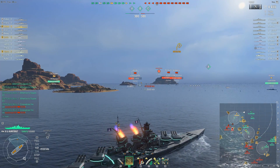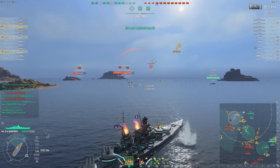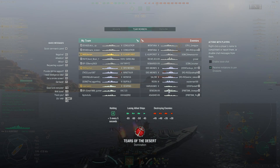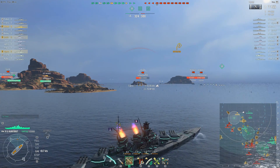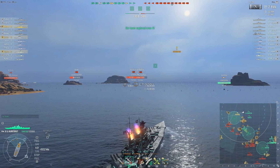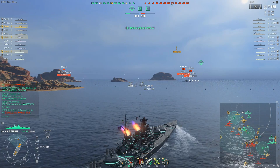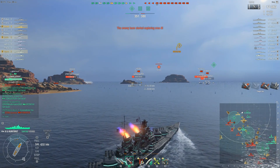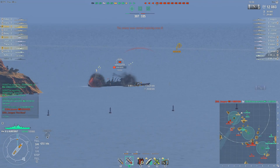Overall this is looking pretty good. We have a Destroyer in each cap and interestingly enough the enemy team isn't contesting any of them. We got two caps without much of a hassle, which is interesting because the enemy team has an Asashio, a Benson and a Harugumo. While the Harugumo doesn't have the best concealment, with Concealment Expert it's definitely good enough to contest something, and Benson and Asashio really have no excuse for not trying to take a cap.